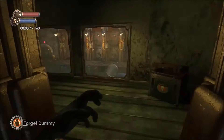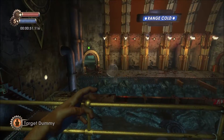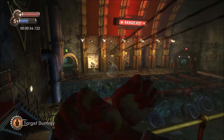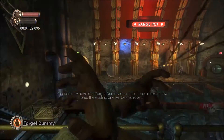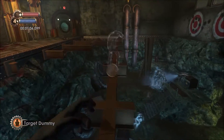The Target Dummy plasmid comes in very handy in the next section. Right above you are several rocket turrets, and across from you are machine gun turrets. Using your newly found plasmid, place a Target Dummy in front of the first, second, third, fourth, and fifth turrets, drawing the fire from the rocket turrets above you.